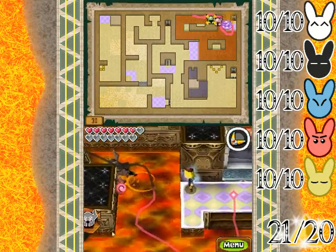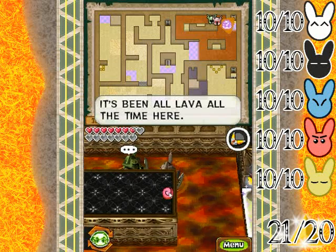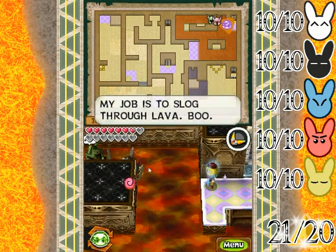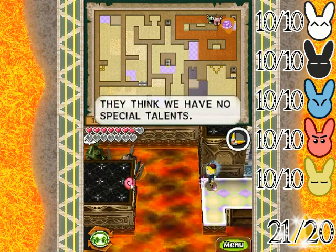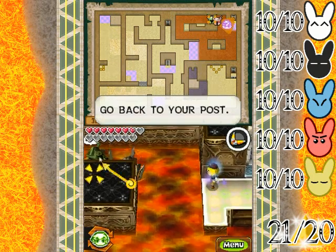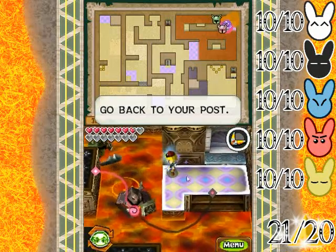We did not speak to that phantom just yet. It's been all lava all the time here. The phantom says: 'We're here to patrol, not whine. My job is to slog through lava.' I think we have no special talents. 'Are you the new intern? Go back to your post.' He's tired of me now. That's enough chit chat — let's go over to the next floor.